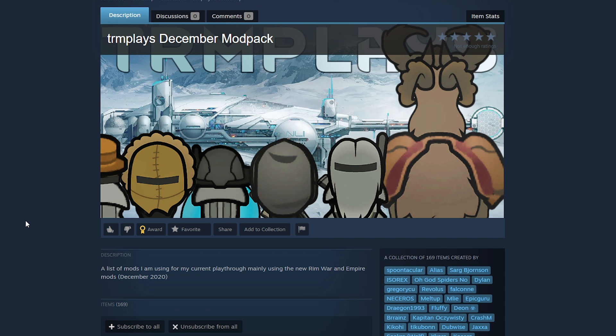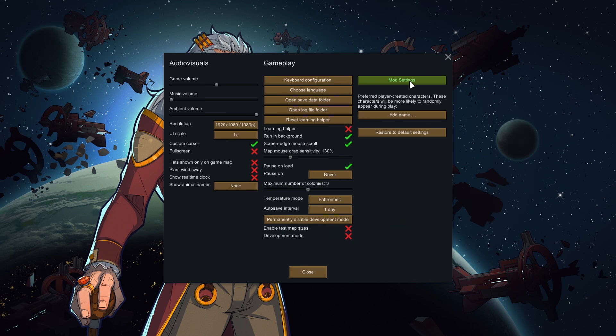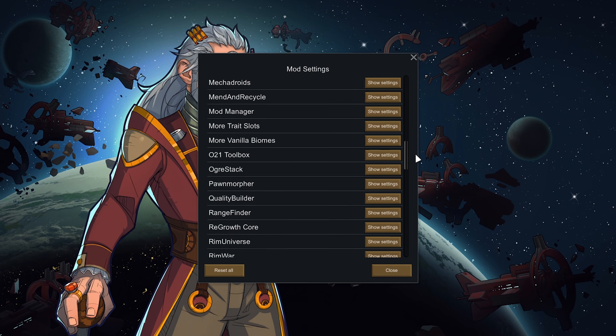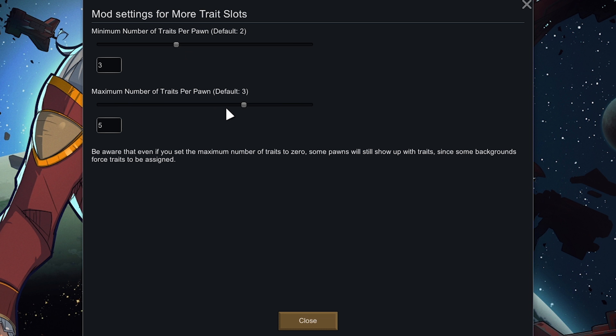I've assembled a mod pack for the current playthrough I'm doing and instead of going through all 169 mods individually I'm just going to show you how I set up my game — there are a few settings that need to be tweaked. First, we're going to go into Options > Mod Settings, sorted alphabetically. Go down to M for More Trait Slots and set the minimum traits to 3 and max to 5. You can change this to anything you want — I feel this is a nice middle ground where you get cool colonists but nobody too crazy.